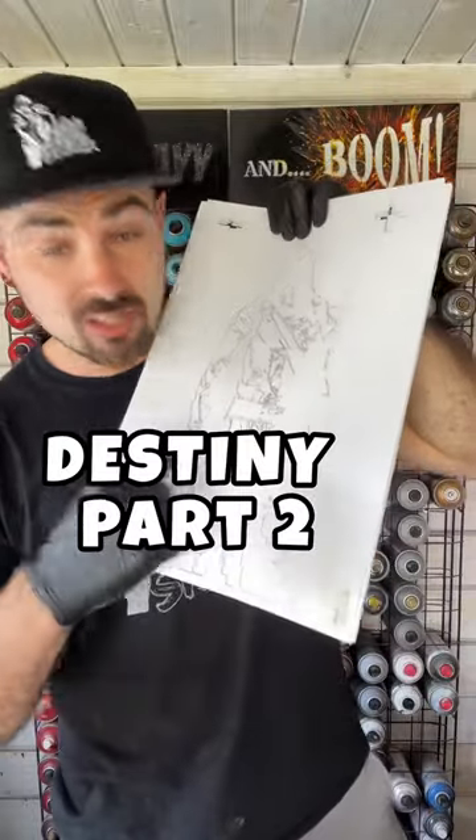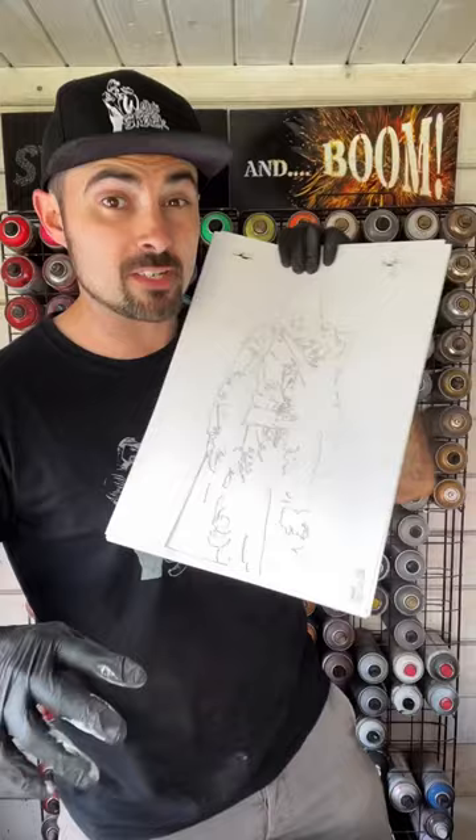Now we add K6. To do this I redrew the character into 12 separate layers and cut all those out into stencils so we can spray them all down.